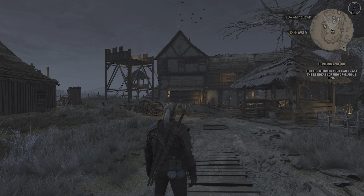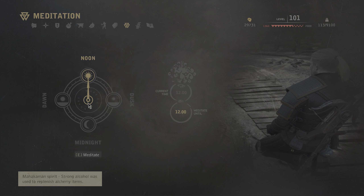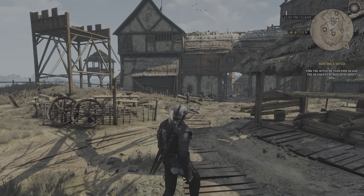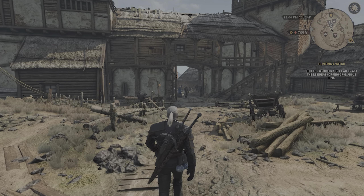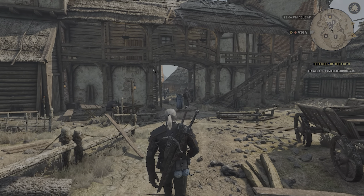Now I should choose some side quests, because as you can see in the title, I wrote that I will play HDR with side quests. Now we should open the quest panel and choose the 'Defender of Faith' side quest or contract.